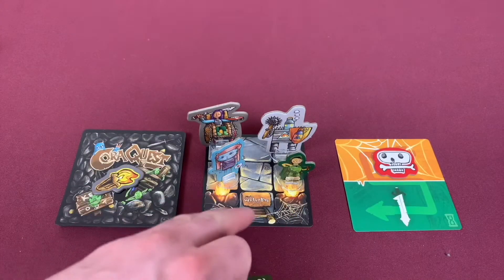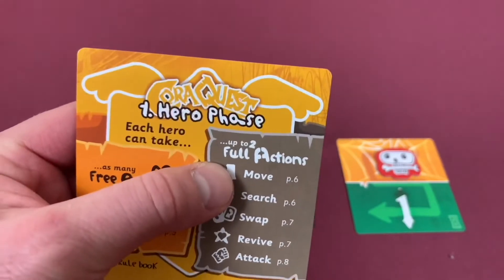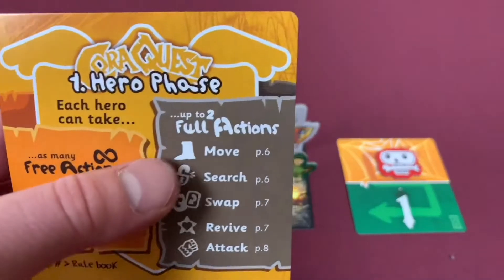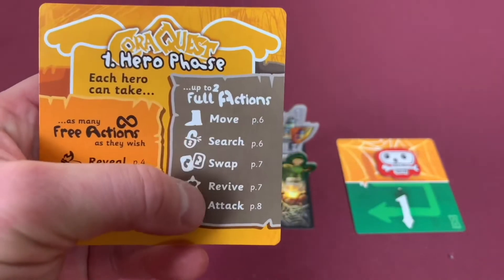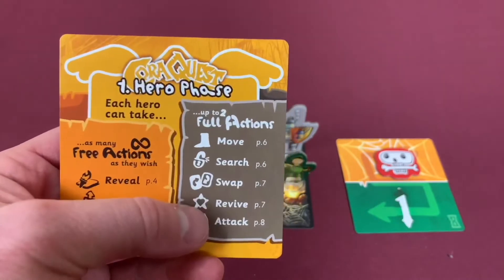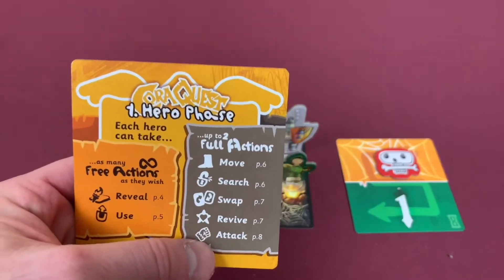We have our characters on our starting tile with the 'not welcome mat' on it, which is pretty awesome. We begin with each character's actions. Heroes can do as many free actions as they want, but only get two full actions. The order you activate characters is totally up to the team. Full actions are: move, search, swap, revive, and attack. Moving uses your speed stat. Searching lets you find treasure chests or mission items. You can swap cards when adjacent, revive stunned heroes, or attack monsters.